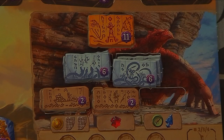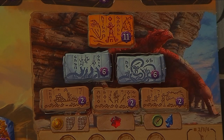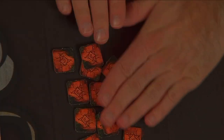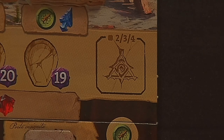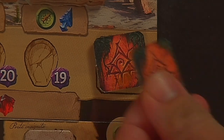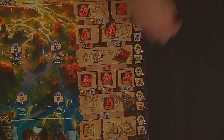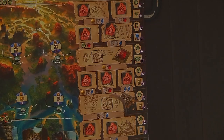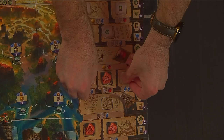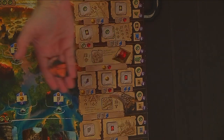Do the same for the two six-point spaces and the three two-point spaces. So in a three-player game, you'll have three temple tiles worth eleven points, six worth six points, and nine worth two points. Shuffle the research bonus tiles and deal out a number equal to your player count to the lost temple bonus space in a face-down stack. Deal one bonus tile to each of the bonus tile spaces for your player count, flip them face-up, and return any remaining tiles to the box.